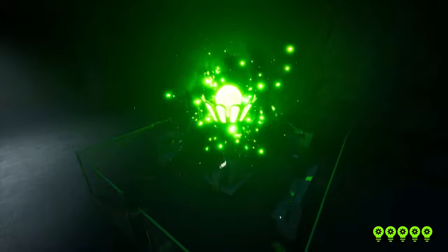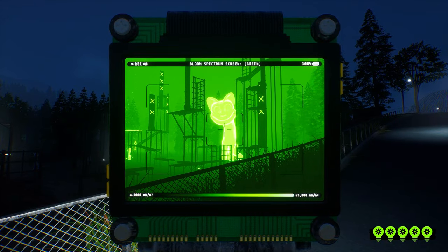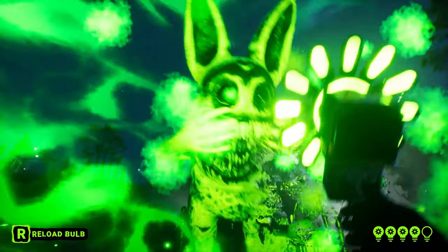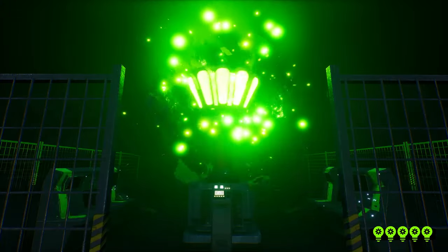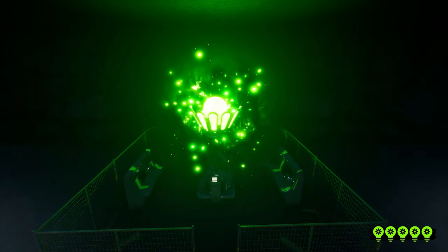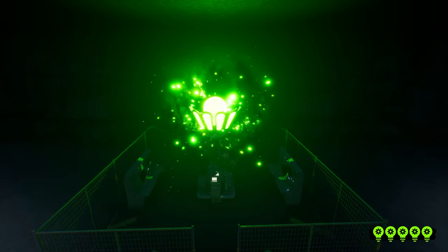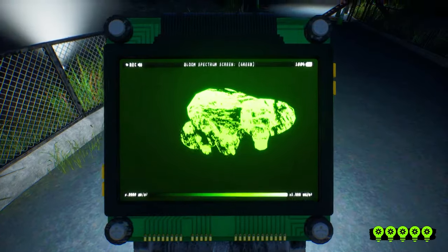However, the obvious relation to Blumorda is light. The word 'bloom' can also be described as becoming radiant and glowing, which makes sense considering the monsters are literally glowing and we use light to stun them. The bloom-o-bang uses a light bulb as its source, while the bloom machine also uses a massive light bulb. So Blumorda could be a place full of light energy, or both flowers and light play a role.